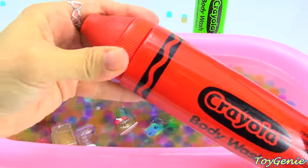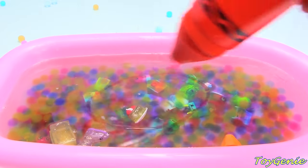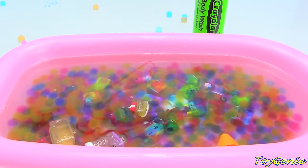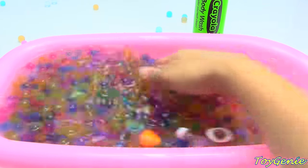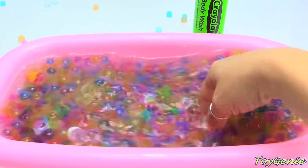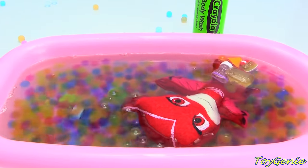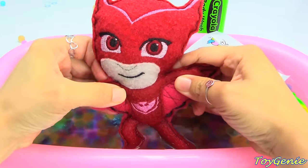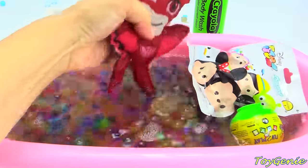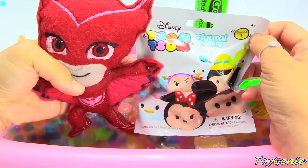Let's go red next. Who is red? Which PJ Masks character is red? Let's give it a swirl and a good mix. Super, super awesome! Here she is — it's Owlette! And she's gonna dive for some surprises too. Let's see what she gets. This is a Disney Tsum Tsum figural keyring.